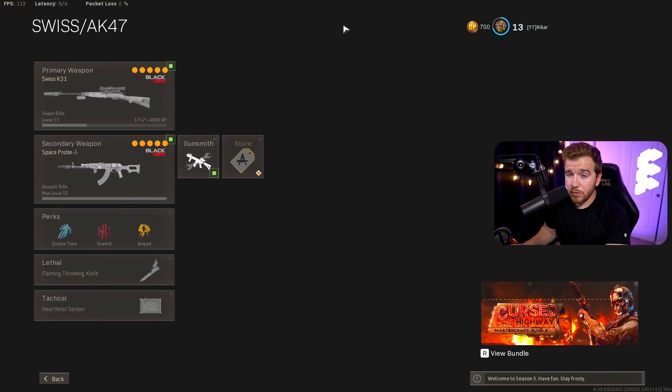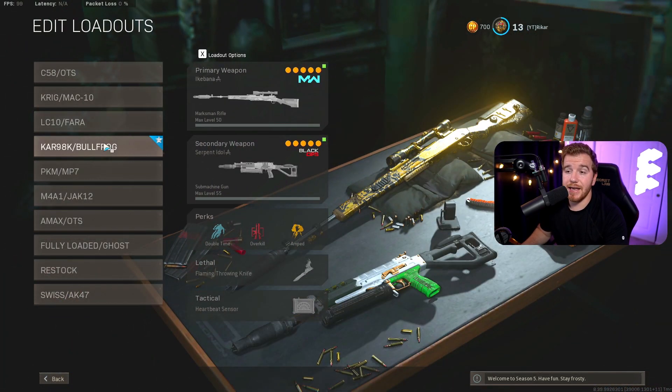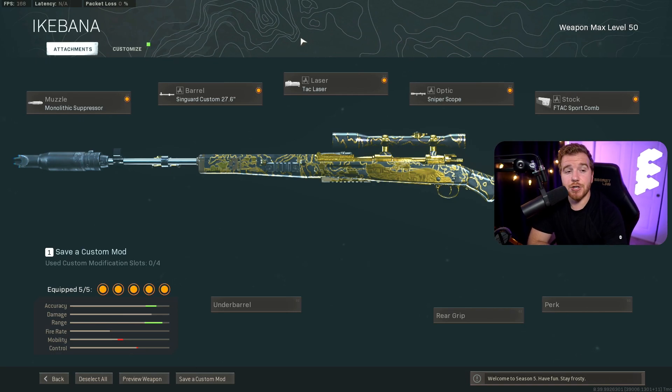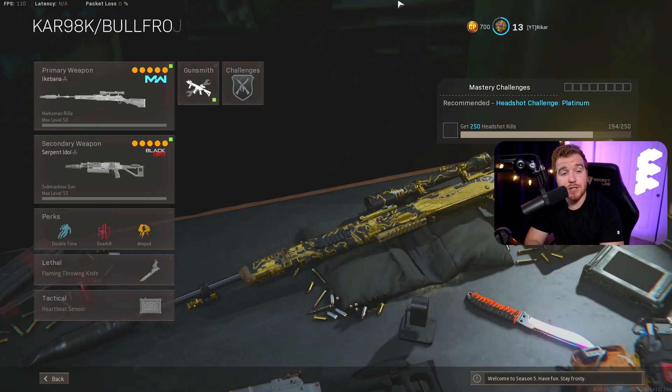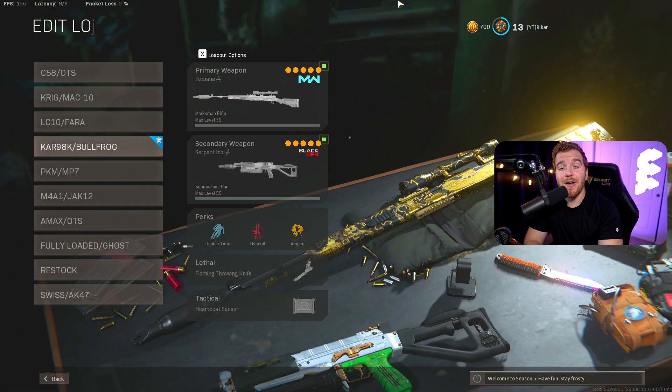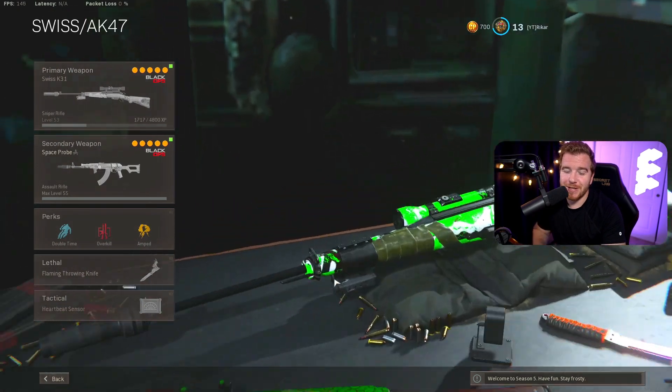The only sniper I'd maybe substitute for the Swiss would be the Kar98K if sniping is your thing. These are your two best snipers — I recommend them every day. It doesn't change whether you're a new player or experienced, because the HDR and guns like that just aren't better than these in any situation right now. Give this Swiss K31 and AK-47 build a go — the AK-47 is my absolute favorite secondary to snipers, with good range, fast TTK, and good movement.